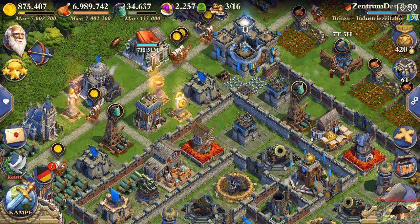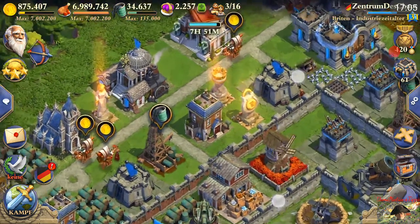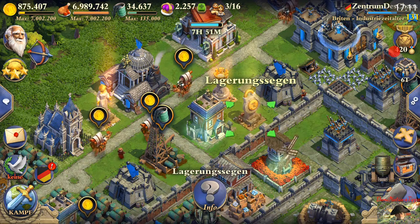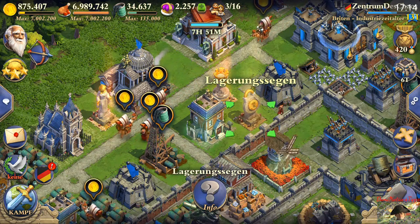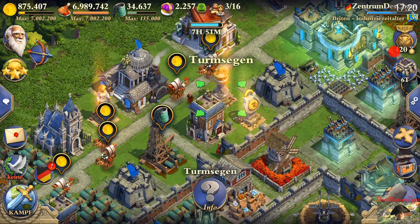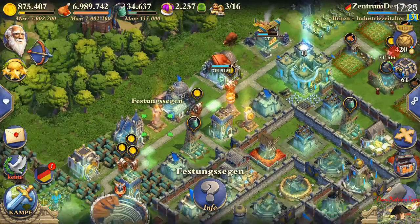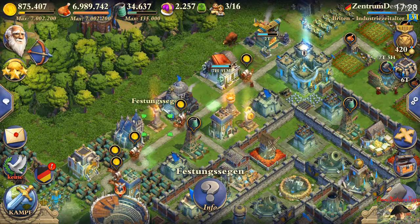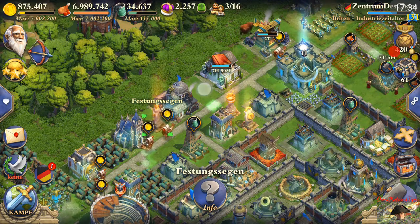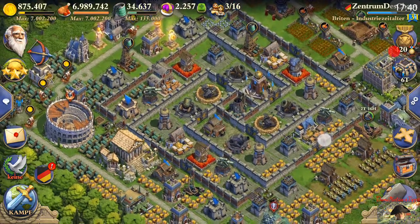I always make sure to have enough trade goods to activate these three blessings at a moment when my resources unexpectedly get very high. For the storage blessing you need four metal and four leather, for the tower blessing three leather and three fur, and for the fortress blessing one diamond and two leather. So you should always have at least five leather, one diamond, and seven fur available for these three blessings.